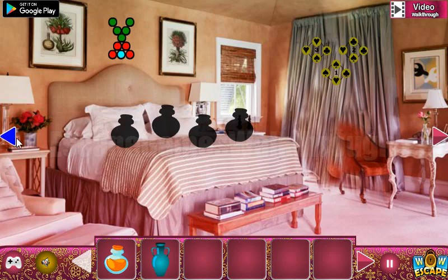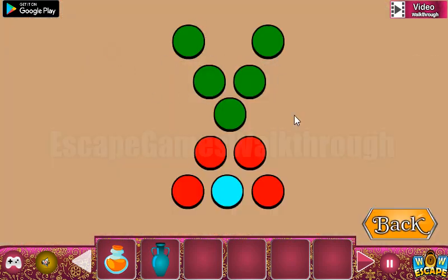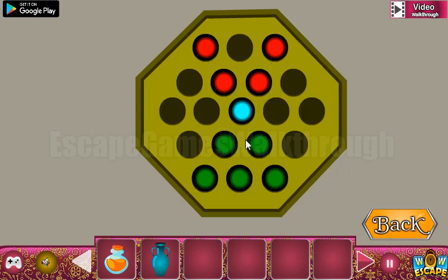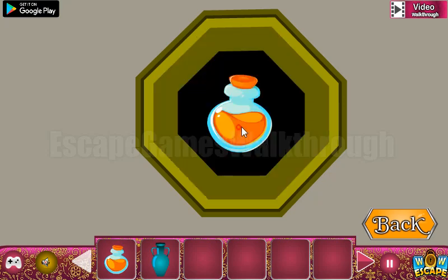Going back. Let's look at this pattern — green on top, and red and blue on the bottom. We move it here. It's done.